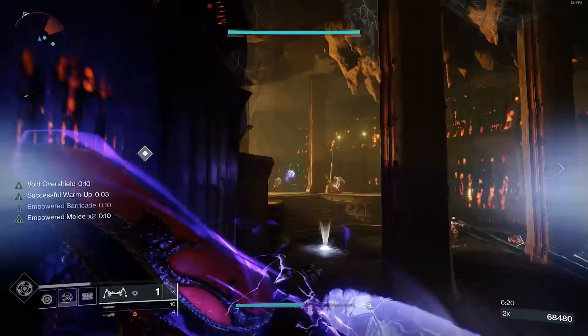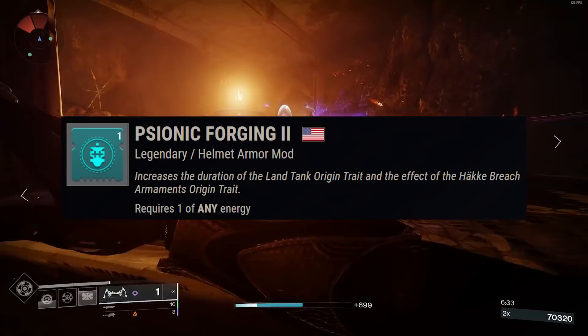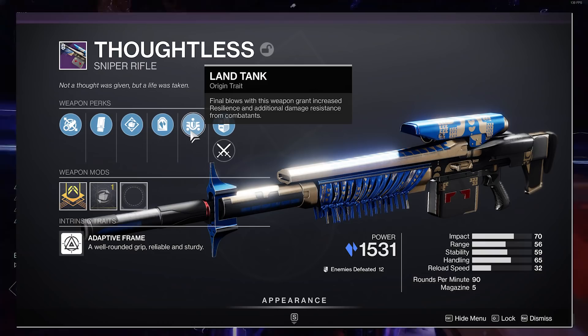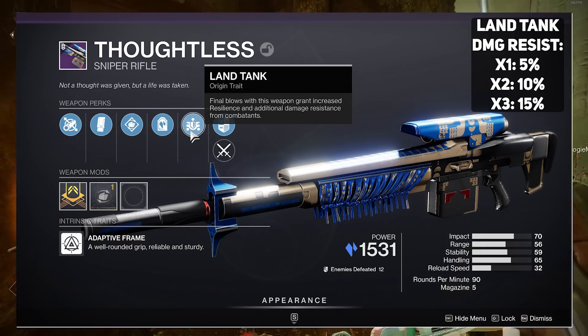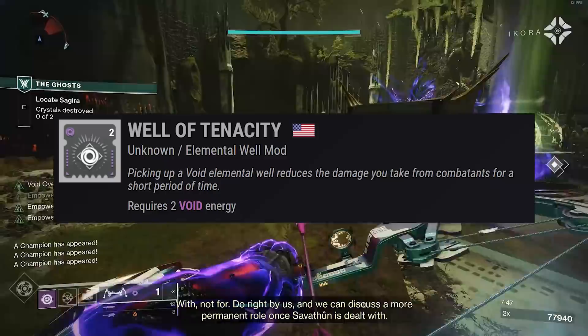Now let's talk about mods. First is Psionic Forging 2 - it increases the duration of the Land Tank origin trait and the effect of the Hoarfrost Breach Armaments origin trait. Land Tank comes on the seasonal weapons like the bow and sniper - final blows grant increased resilience and additional damage resistance from combatants, stacking up to three times for a whopping 15% damage resist increase and maxed resilience. This artifact mod extends that duration.